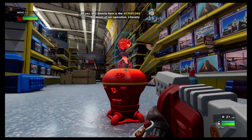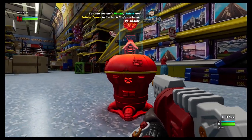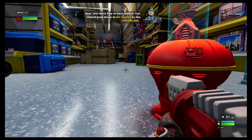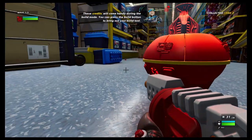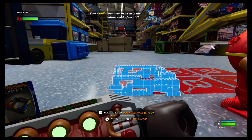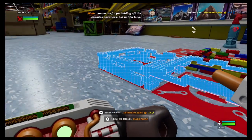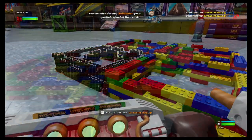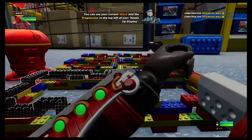This is the Hyper Core — it literally looks like a brain. These will be what you're defending at all costs. You can see their health, shield, and battery power in the top left of your HUD. Let's grab those build credits by the hyper core — hold Y to pick them up. They'll come in handy during build mode. Press the build key to bring out your build tool. Let's put a Lego wall right here — hold ZR. Nice! Destroy buildables for a partial refund. You can see your current wave and progression in the top left of your HUD.